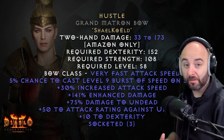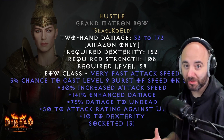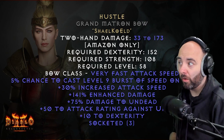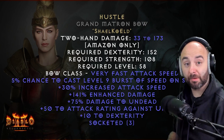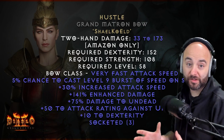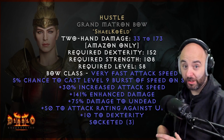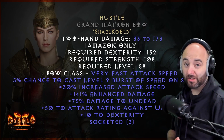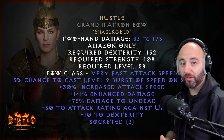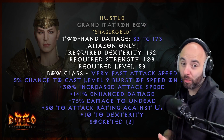The faster run/walk of 51% that you get is not regular faster run/walk — it doesn't suffer diminishing returns like all the other gear would. There are other skills in the game like Vigor or Frenzy, and in this case Burst of Speed, that grant increased faster run/walk but on a whole different table. So it's nice that you get plus 51% increased movement speed at literally no penalty or diminishing returns. That's awesome. You hit this to start, then swap into whatever weapon you want. Let me show you what it feels like to use Hustle in patch 2.6 season 3.